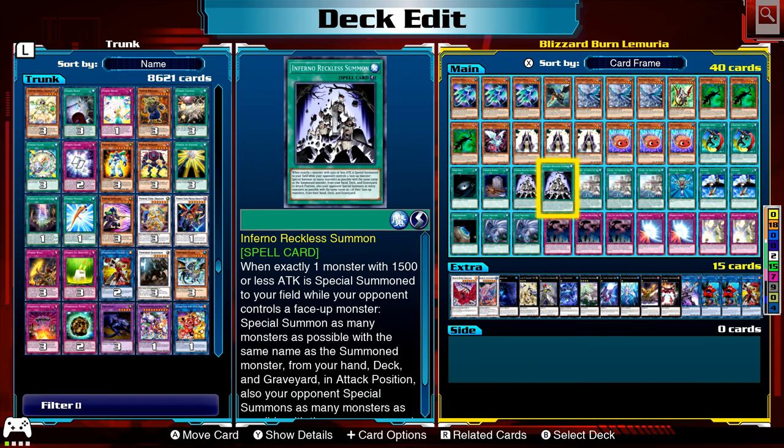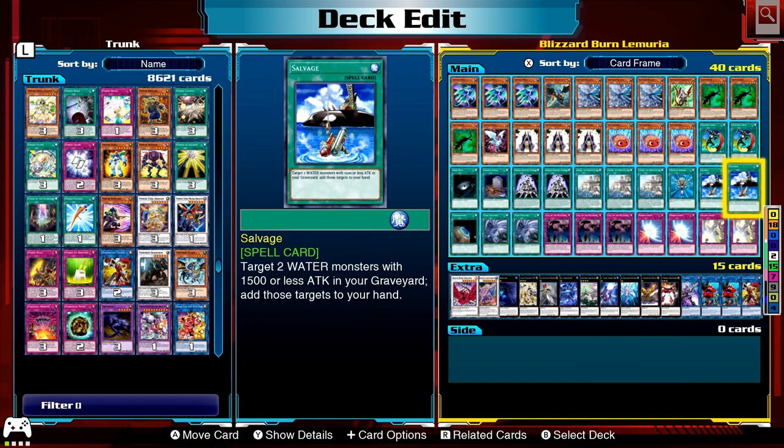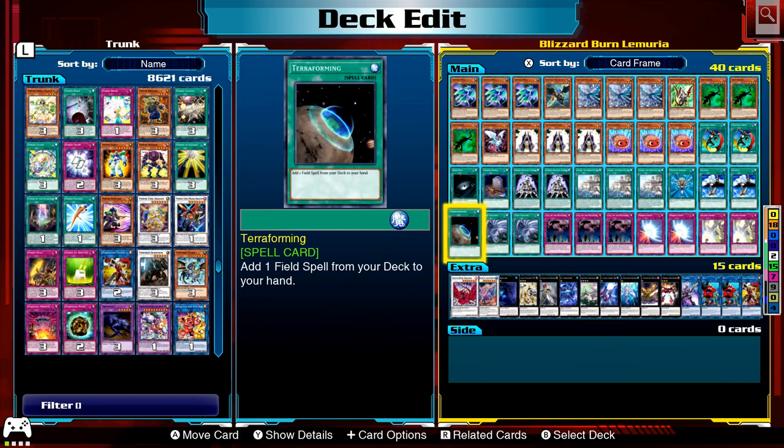The Inferno Reckless Summon targets we've got: Summoner Monk, Tin Goldfish, the Kigato Kargyzen, and Blizzard Falcon if Lemuria is not on the field or Mizz Starbor. Here's Lemuria the Forgotten City — this card's name is always treated as Umi. All water monsters gain 200 attack and defense. Once per turn during your main phase, you can have all water monsters you control gain levels equal to the number of water monsters you currently control until the end phase. So if you have two water monsters they become level 6, three and they all become level 7. That makes exceed plays. Monster Reborn. Two Salvage — target two water monsters with 1500 or less attack in your graveyard, add those to your hand.